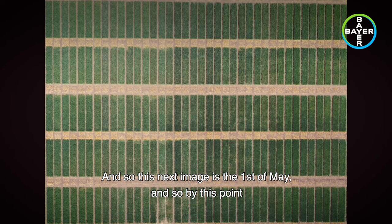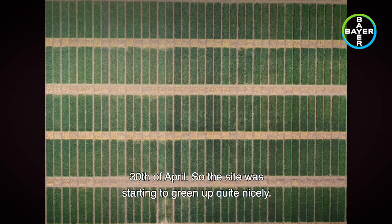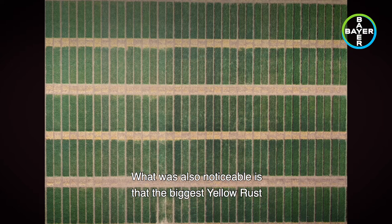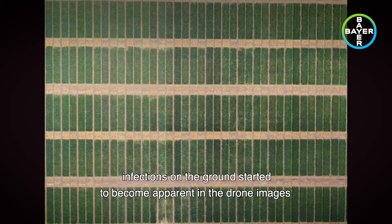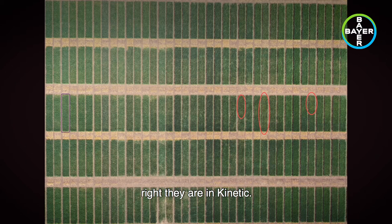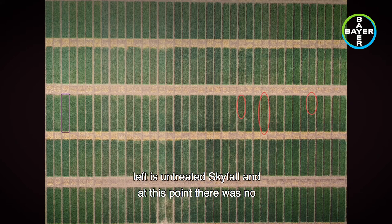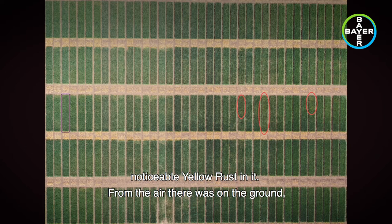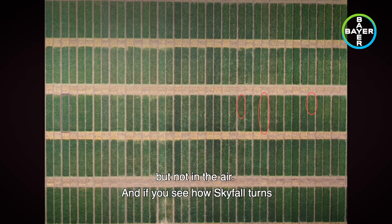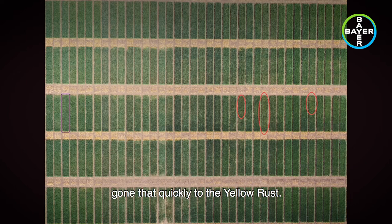This next image is the 1st of May. By this point there had been almost another 30mm of rainfall on the 28th and 30th of April, so the site was starting to green up quite nicely. The biggest yellow rust infections on the ground started to become apparent in the drone images — three red circles from left to right are in Kinetic, in Wasabi, and in Dunstan. Interestingly, the purple square on the left is untreated Skyfall, and at this point there was no noticeable yellow rust in it from the air, though there was on the ground. How quickly Skyfall subsequently succumbs to yellow rust is quite striking.